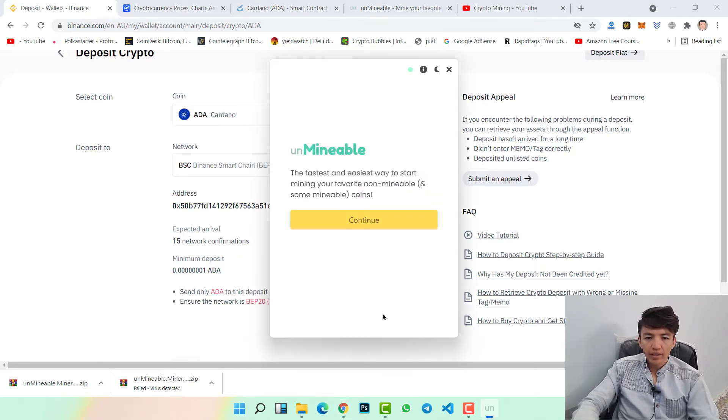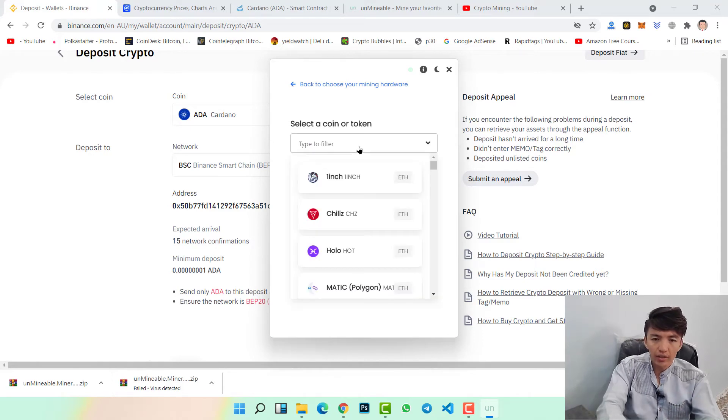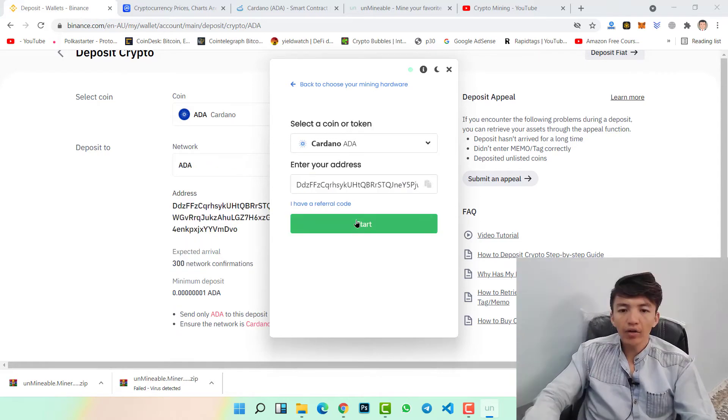Copy the address and click Continue. If you have a gaming system with high-end graphics cards, I recommend selecting GPU because it will give you more profit. If you don't have a high-level system, simply click on CPU. I will select CPU, then click Next. From here select Cardano, paste the Cardano address with Ctrl+V, and click Start.